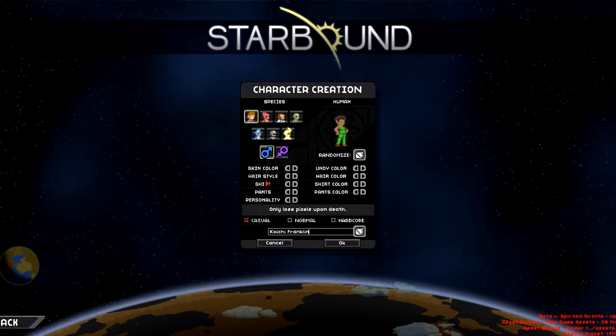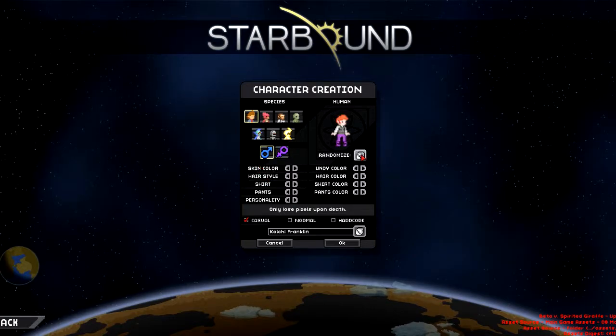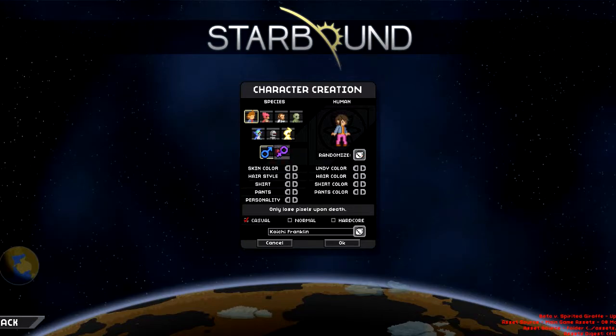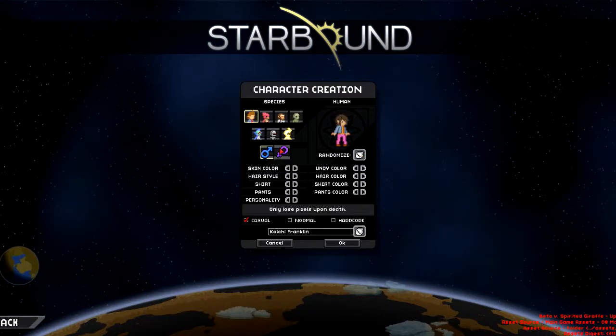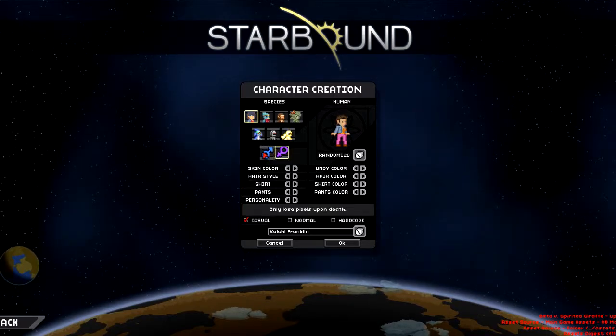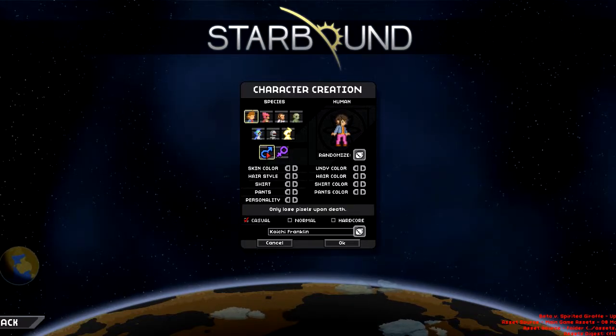So let's go ahead and create a human character. That doesn't look like a female. Why does that look more like a female than that other than the boobs? I don't understand this. This confuses me.